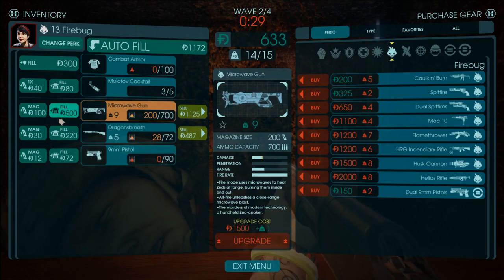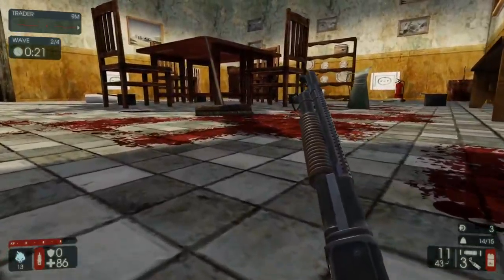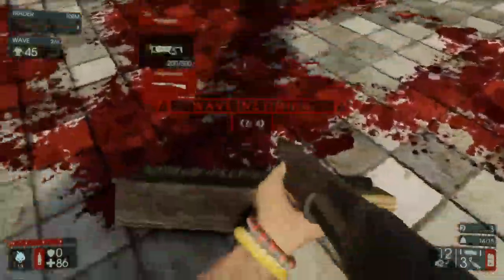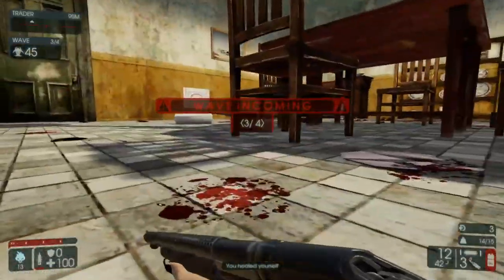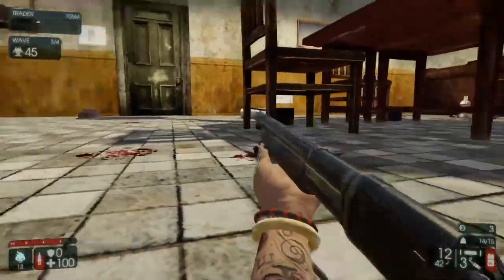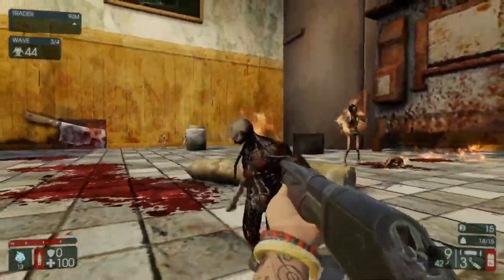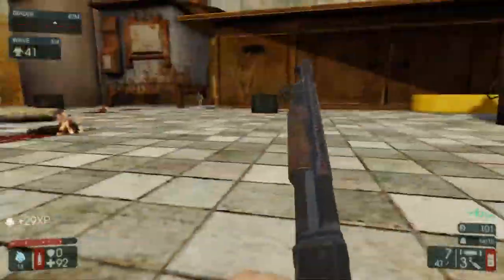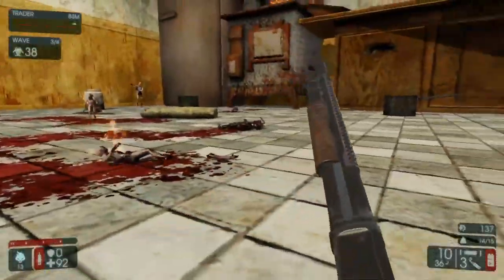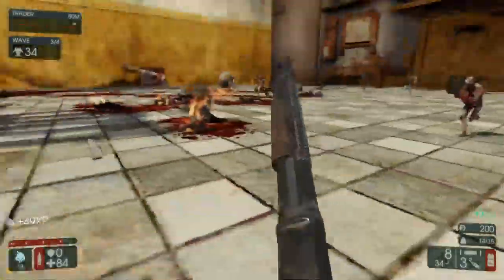Let's go for the microwave gun. Why? I don't know — why not? Firebug, come to Mama. I have no idea how good or bad that is. We do have some big boys coming as well, so we're gonna have to make sure we can kill them. I think the microwave gun can do that okay. We're gonna have to make sure we kill as much as we can with this, because we don't get too much ammunition — you get like 400, but it goes by really quickly when you're spraying it everywhere. And I'm not sure how much the alt fire uses either, but probably a decent amount.